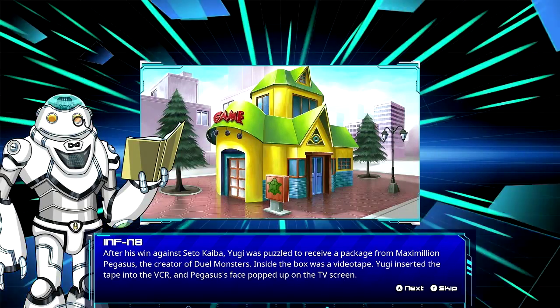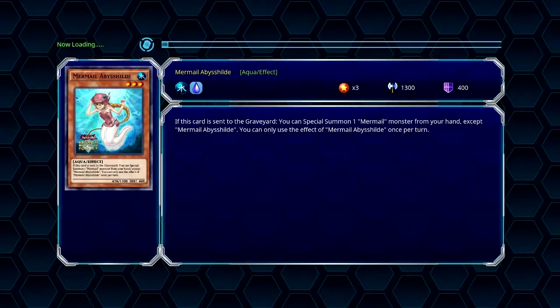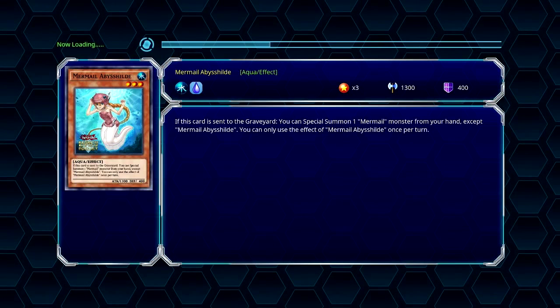Hey guys, what's going on? It's Mr. Kevlar here, and we're going back to an episode because I actually missed it. We got this Weevil Underwood with his dinosaur deck, and we're just going to kick his ass.